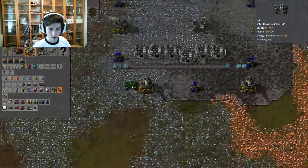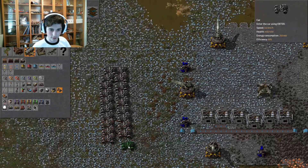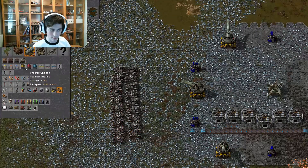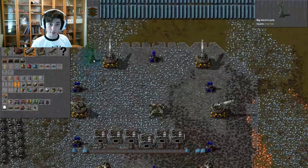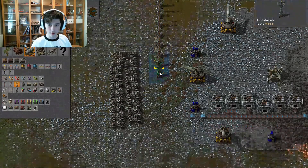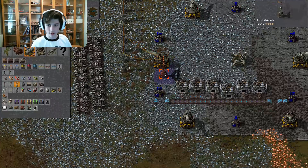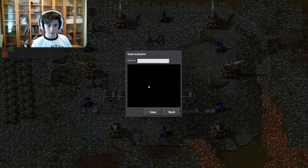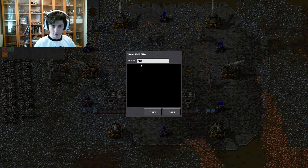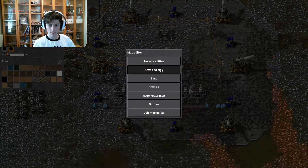Whoa, I can have a car! Let's just spray these around — I could have a little fleet going on. I don't know how to charge them or whatever I need to do, but that's cool. Wait, big electric pole — okay, I see how this works, although I'm doing a very terrible job of it. I think I'm good. I'm just going to save this and then quit the map editor — save and apply.